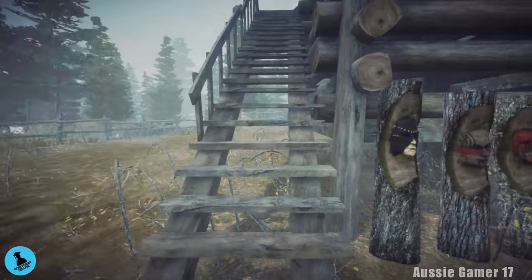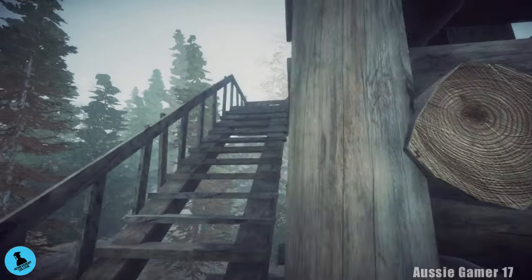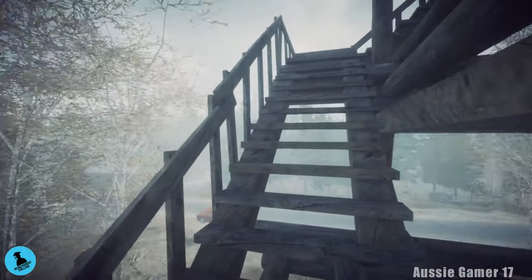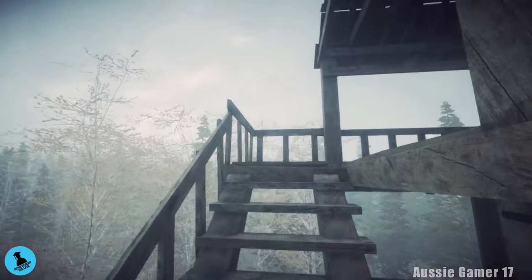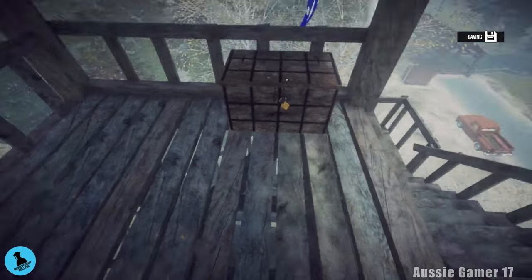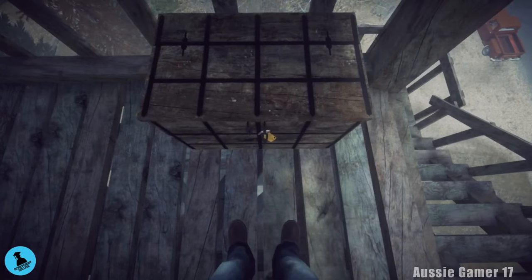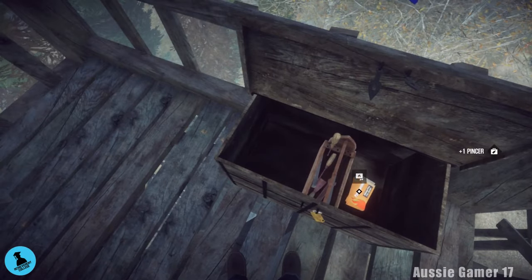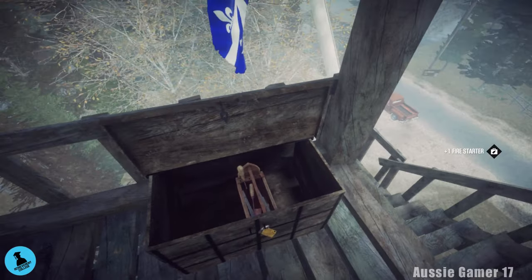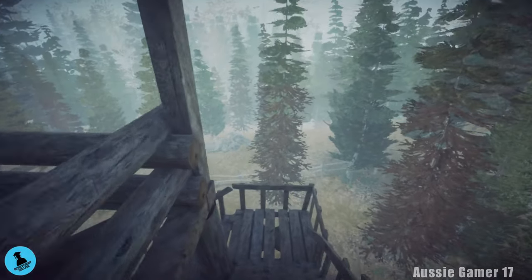There is an achievement for not drinking — the description says do not drink any alcohol, but I have tested it and we can't drink any water either, so don't drink anything. We're not going to be picking up any other bottles in this playthrough. We're coming upstairs up the tower to open this little trunk, grab the bolt cutters called the Pincer in the game, and some fire starters — make sure you grab those as we'll be starting plenty of fires throughout the game.